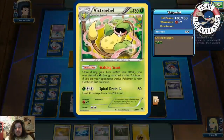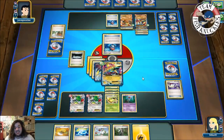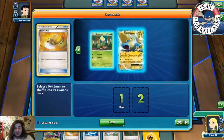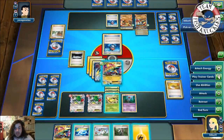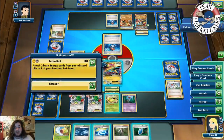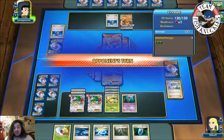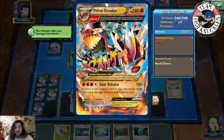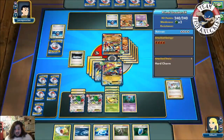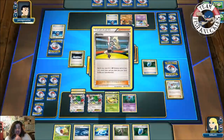Groudon is weak to Grass so we can hit for 120 and try to poison it. We see a Focus Sash go down and a Juniper from our opponent. Then a Silent Lab shuts down abilities — doesn't matter since our Shamans are already in play. We Sacred Ash to get back Manetric and Bell Sprouts, play the N, but we whiff the Manetric again. We Turbo Bolt and attach two Lightning energies to Shay Bay.